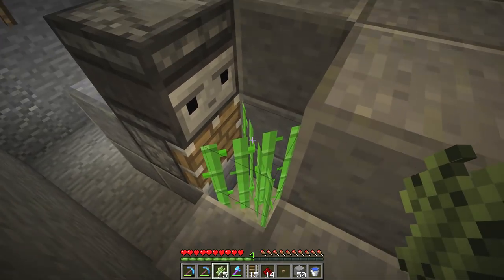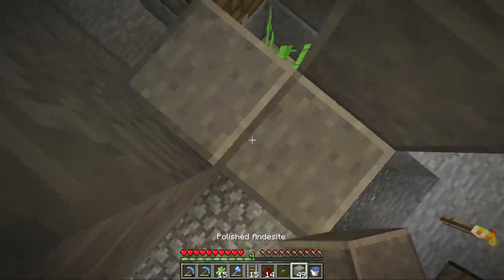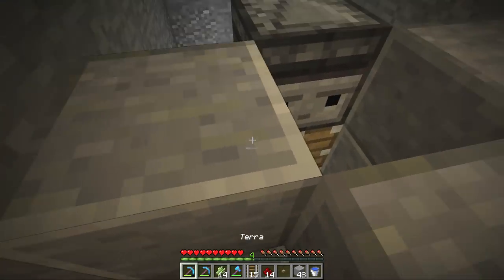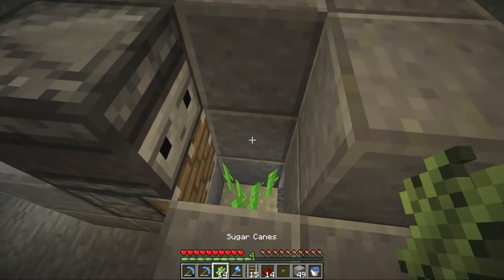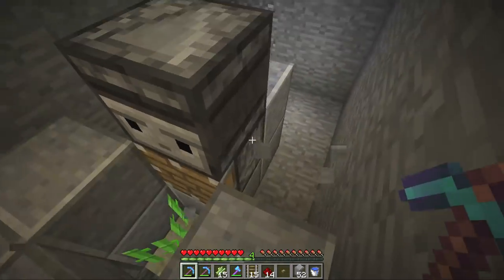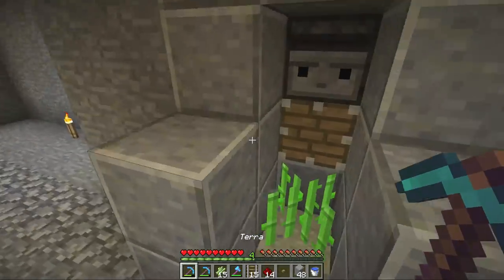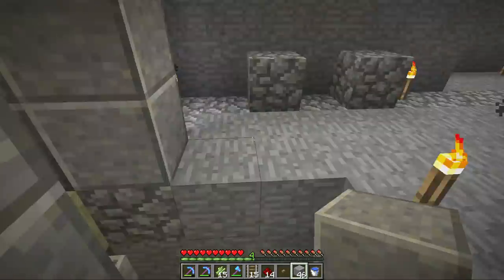If the sugarcane grows naturally, the moment it grows in front of the observer block face — boom — the piston gets triggered and that sugarcane is collected by the hopper minecart below. This farm is really good because the piston is positioned to only harvest the sugarcane when it grows to three blocks high. So every single time this farm triggers, it is going to collect two sugarcanes for us, which is pretty freaking awesome. That is as simple as it gets to create a sugarcane farm in Minecraft. It is a completely passive, lossless farm — the broken sugarcane blocks are only going to land on that sand and get collected by our hopper chain.